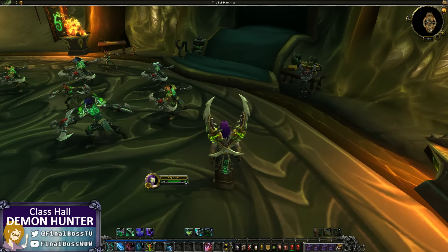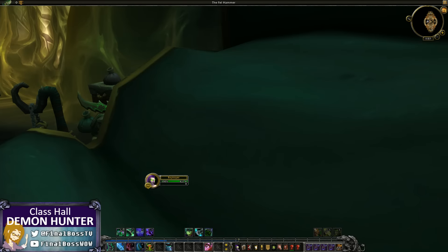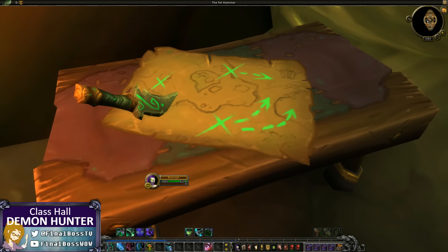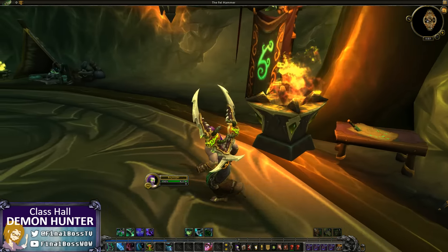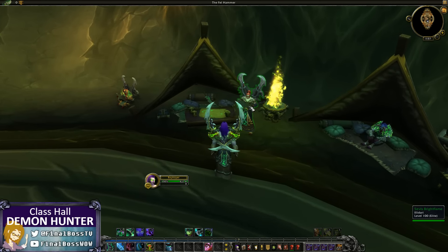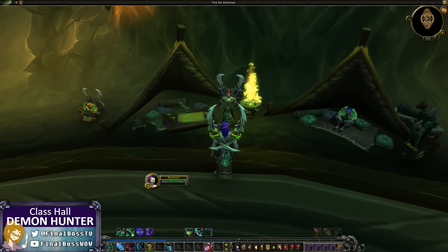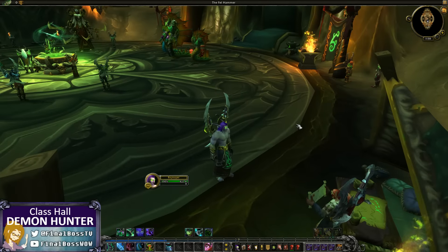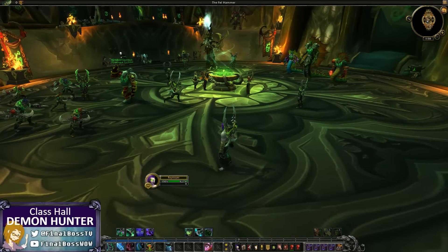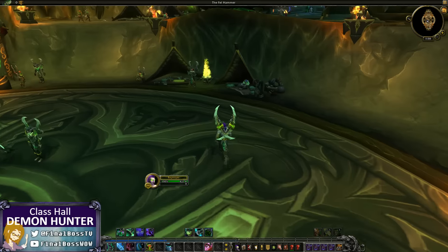Lots of Illidari around. We've got the Coral Scar. There's an Illidan banner here. On the other side, just some more NPCs hanging out. Here's Sevis Brightflame. There's a little bit of story continuing here — this is a spoiler, but you're watching a spoiler video. This is my Demon Hunter. I had to copy them over to circumnavigate issues recording Demon Hunter videos on the beta. And I chose Altruis the Sufferer.